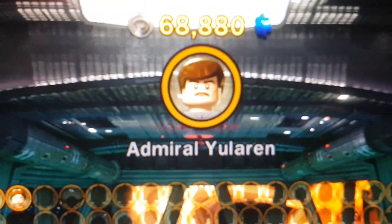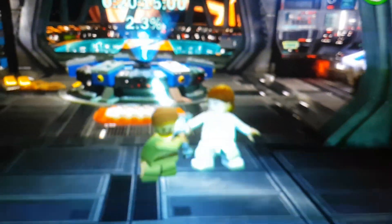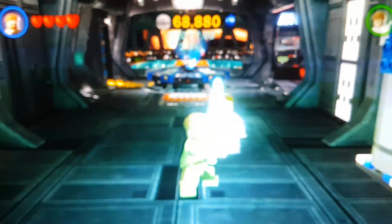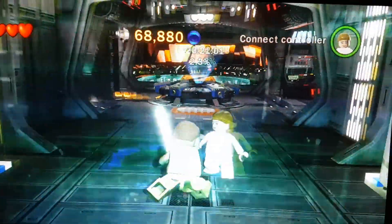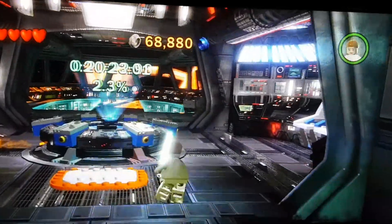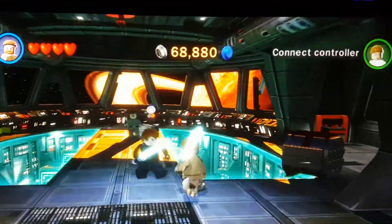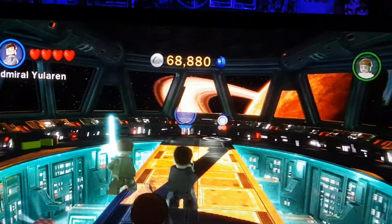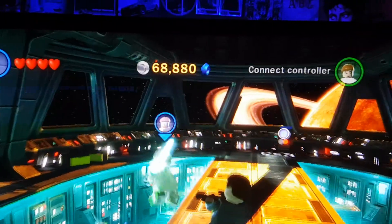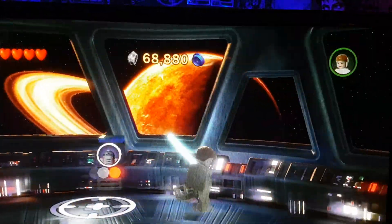I do have another character, and that's Admiral Yolaren. The way I have him is because when you're in the hub area, he's like the first character in the game they ask you if you want to buy. I can see Admiral Yolaren there — I'm gonna switch to him and switch back to Obi-Wan, because he's not my favorite character to play as in this game.